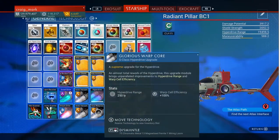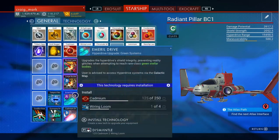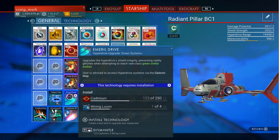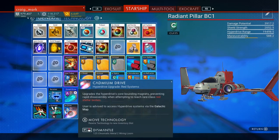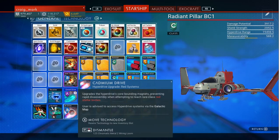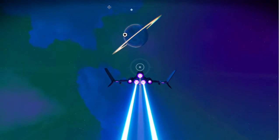We now have the ability to travel to red star systems as well as the yellow ones we've already had access to. If we want to travel to green ones as well, then we need the emerald drive, which will allow us to go to green, red and yellow. To build it we need cadmium, which we can only get from the red systems we just unlocked by installing the cadmium drive. So let's go to space and move to a red stellar system.